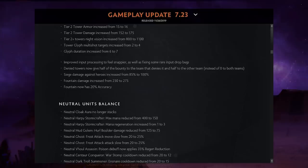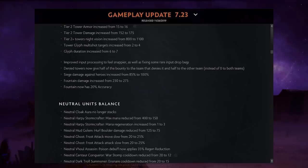Multi-shot targets on towers when you glyph was increased from two to four, so it's really hard to push towers if they glyph — you basically have to glyph to counter-glyph. Also, if you deny a tower now, instead of zero gold for everyone, one team gets 50% and the other team also gets 50%.